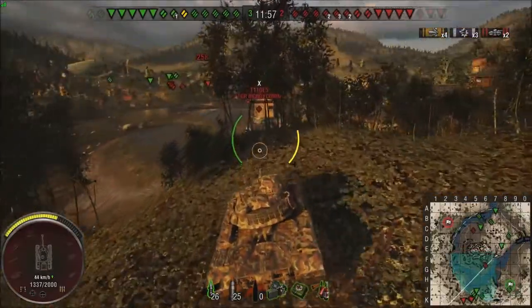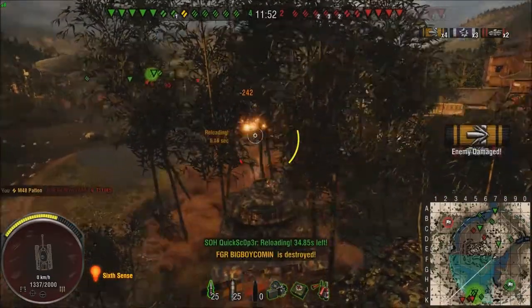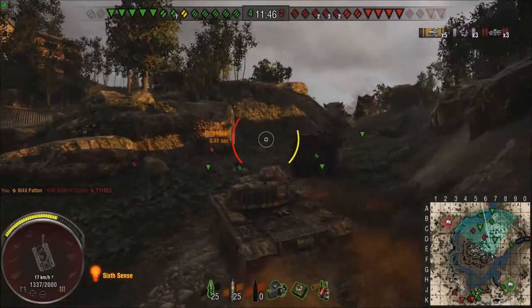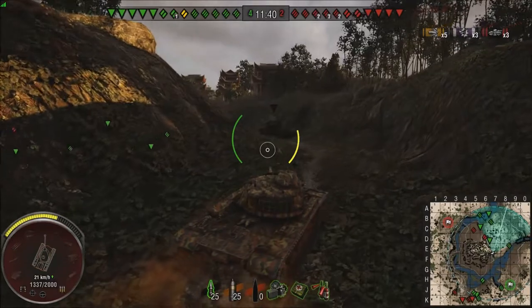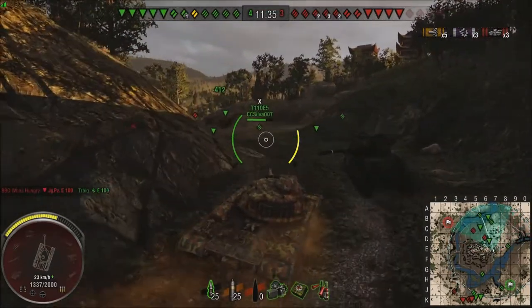The E5 right here with his backside to us - just crest enough to get the gun down, and pop goes the weasel. That's our third kill of the game, very, very quickly. Now I slide down the mountain and I'm headed right back up to the middle because that's where the fun is. We're doing pretty well so far - we've got five hits, three kills. That's a pretty good game.